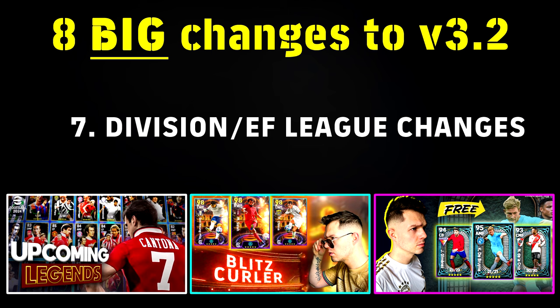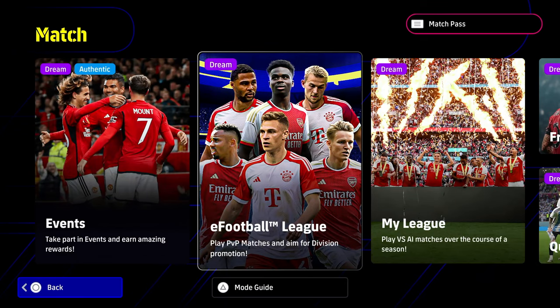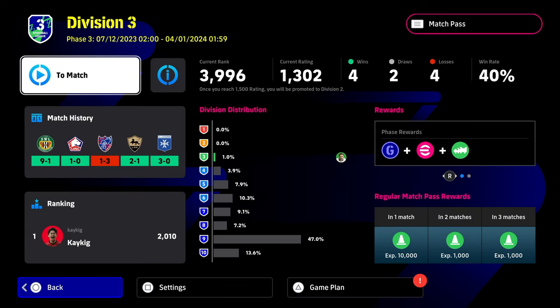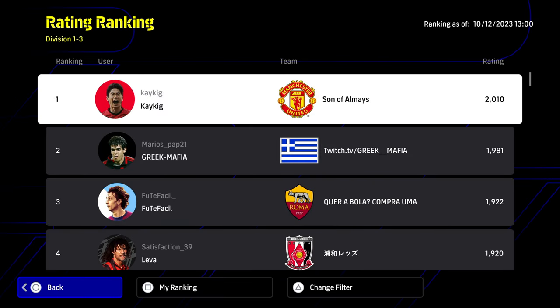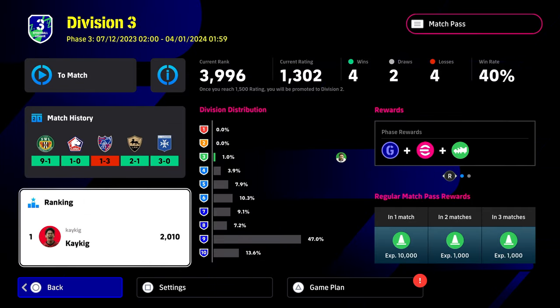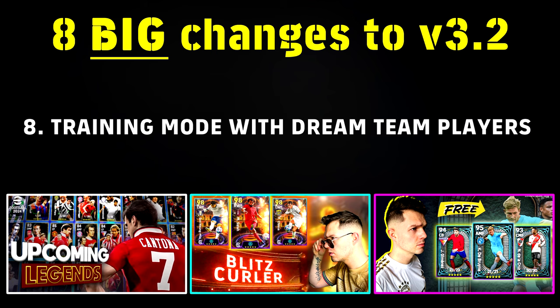Next up we have divisions, and I want to talk about the changes coming. eFootball League, or divisions as people call it, is now going to be separated into different tiers. As you see here, we are in Division 3 — there is no longer promotion/relegation based on points for Division 1 to 3. It's all done on a rating basis. You can see our current rank and current rating — even though we have a 40% win ratio. This is more for players that want to advance and be at the top.